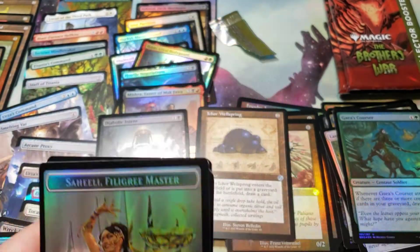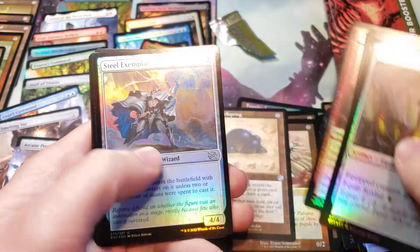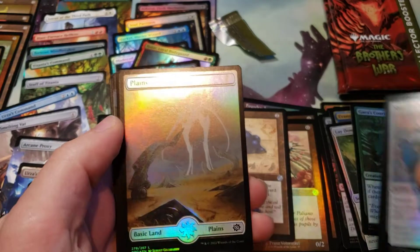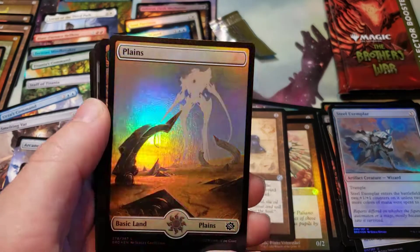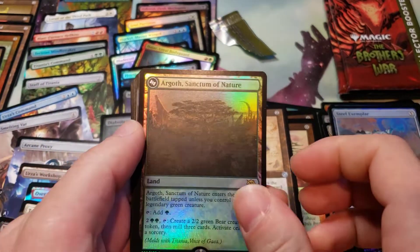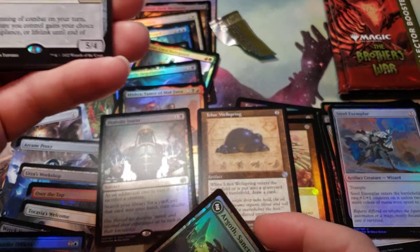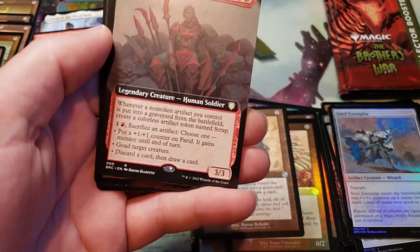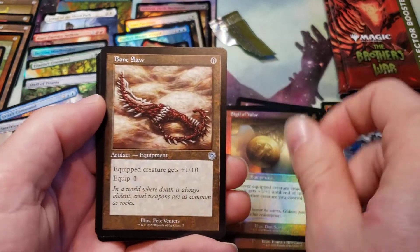Three packs left. Another Saheeli Filigree Master Emblem — three in a box. It's a Power Stone on the other side. That foiling they did on this just looks so off — they missed putting a print on there. We got Angroth Sanctum of Nature, which is the other half of Titania's Gaia thing. We got a Steel Serf Extended Art. Phaedrae Enterprising Salvager, Foil Sigil of Valor, Bonesaw, Schematic Chromatic Lantern. We got Blitz Wing, and a Foil Rune Chanter's Pike.